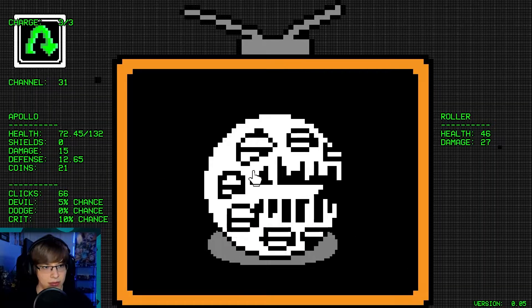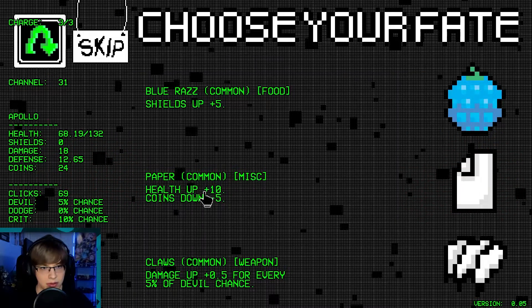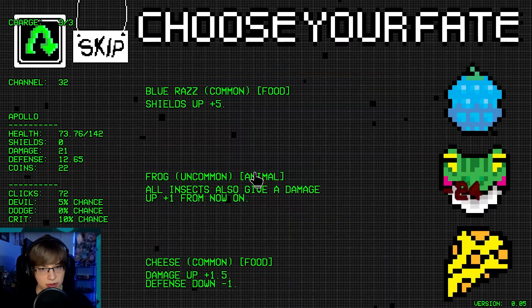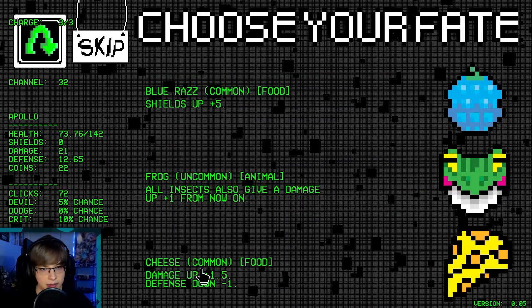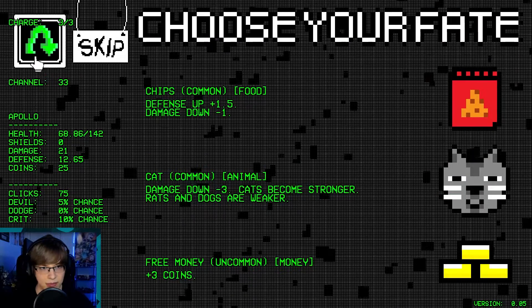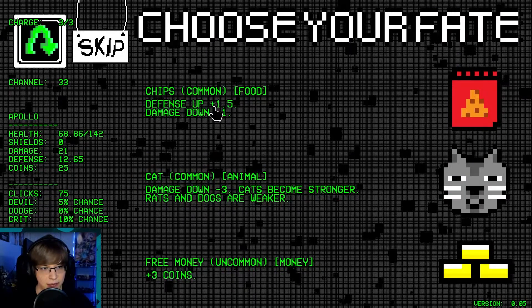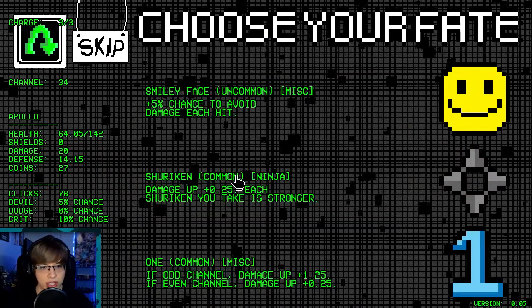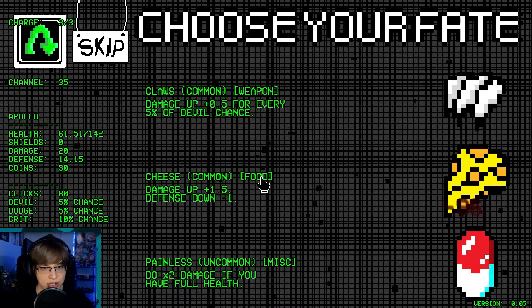We don't have any money. What's the play here? We'll lose some coins, whatever. All insects — yeah, sure, we'll get that. Defense up and the damage goes down. I guess our damage is so high now — I guess we'll get the dodge chance. Damage up, defense down, two times.